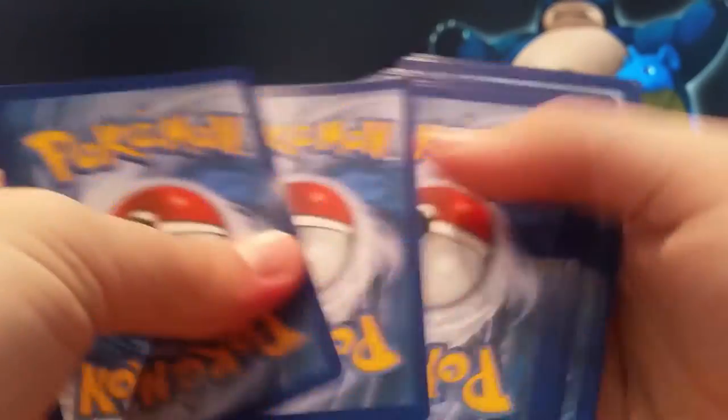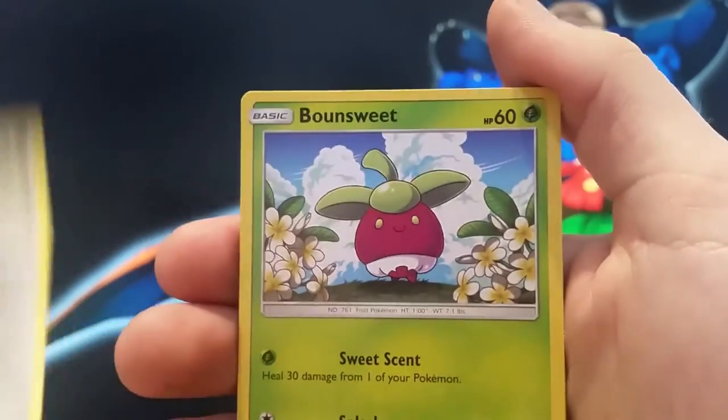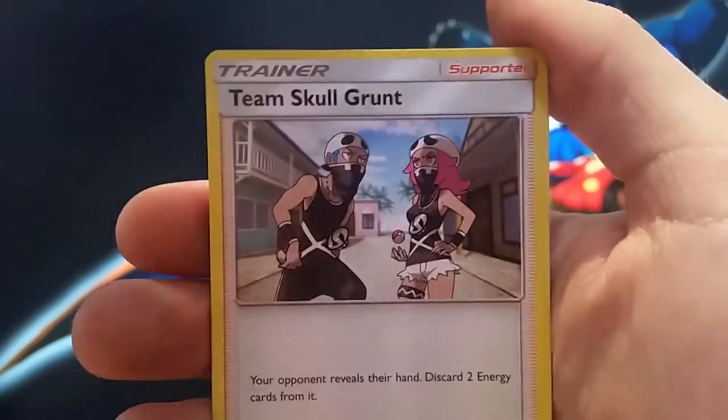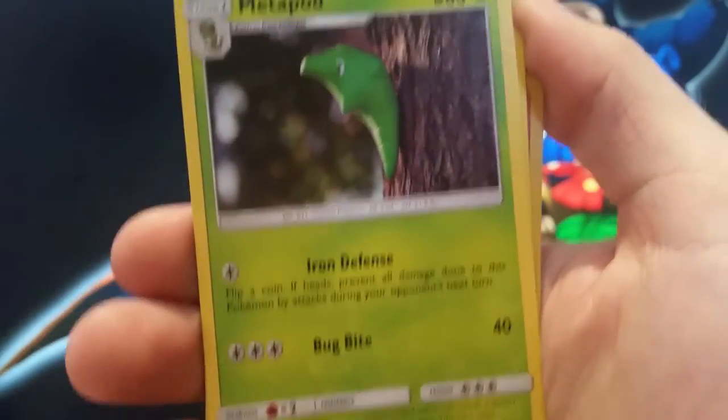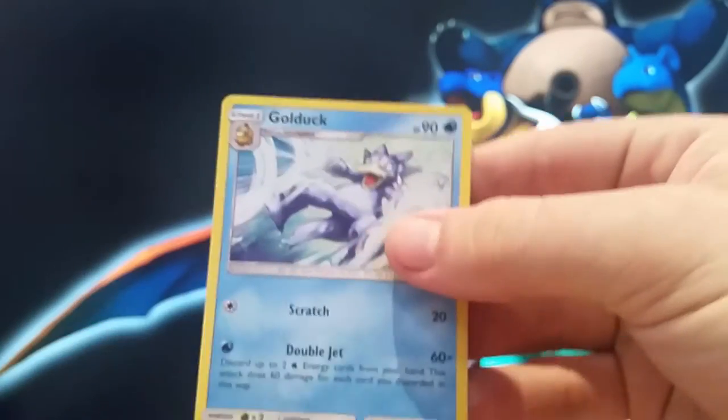Last pack for this part. I wonder if we can finish on a high note. Drowzee — nice little artwork — Cutiefly, Skarmory, Bounce Week, Lowland Dealer, Metal Energy, Team Skull Grunt, Metapod, Crabble, Reverse Torko, and Regular Rare Golduck.